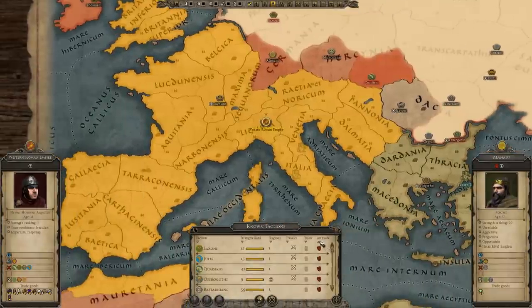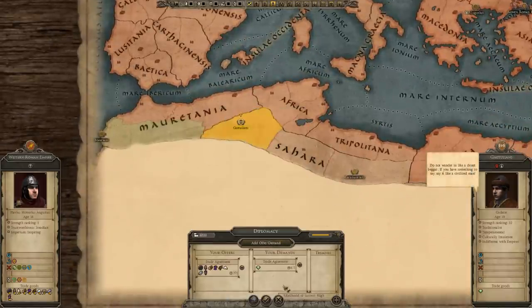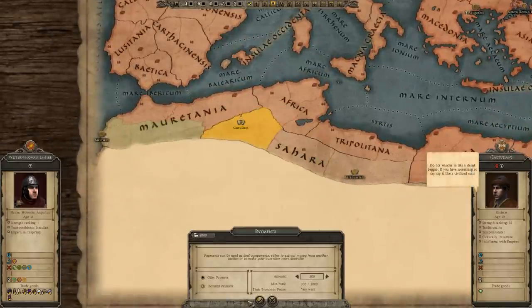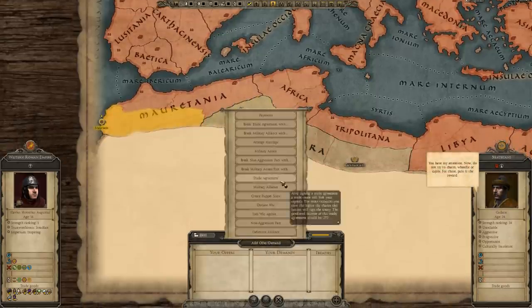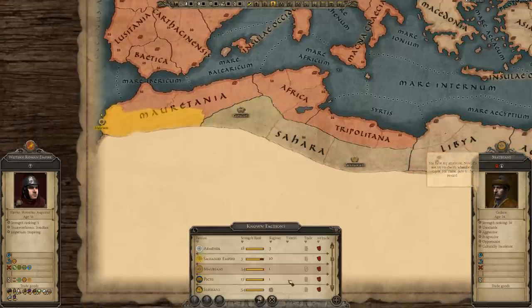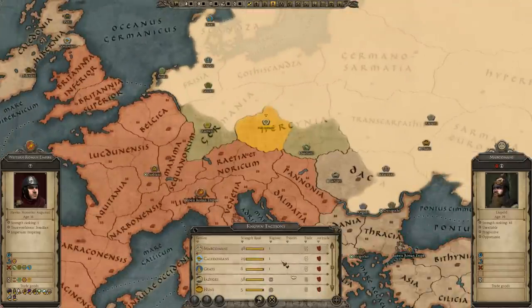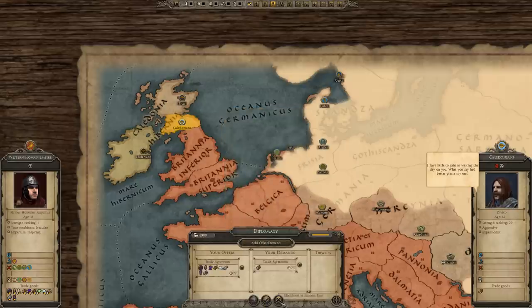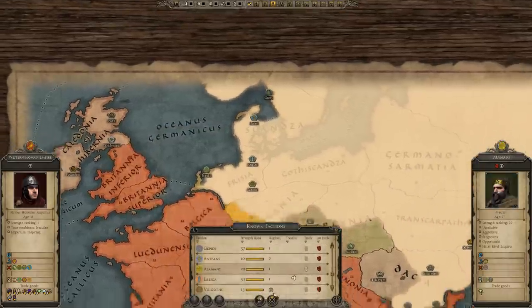Before anything else, let's go into diplomacy. We want to try and establish any trade agreements we can. Sometimes the barbarians won't trade with you — they're not going to cooperate — but the Easterners tend to be a little bit more reasonable. Just check everywhere, you never know who'll say yes.